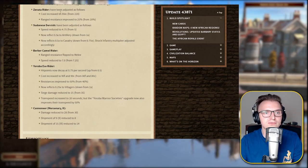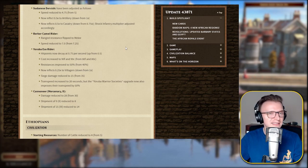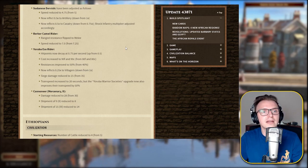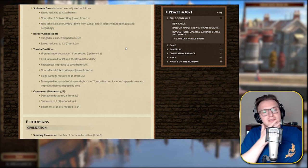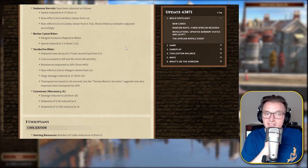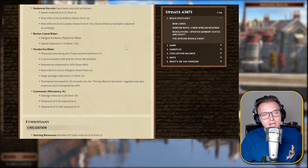The Zenata Rider — cost increased dramatically, nearly a 20% increase in coin. Range resistance is improved to 25%, however — so there are ups and downs there. The Sudanese Dervish — these are a skirmish unit, really good against infantry. Speed reduced by about 5%. Now inflict 0.5 times multiplier to artillery, down from 1 — so they can't just tank down artillery. Now inflict 0.5 times multiplier to cavalry, down from 0.75 — so they're not as good against cavalry. Shock infantry multiplier adjusted accordingly.